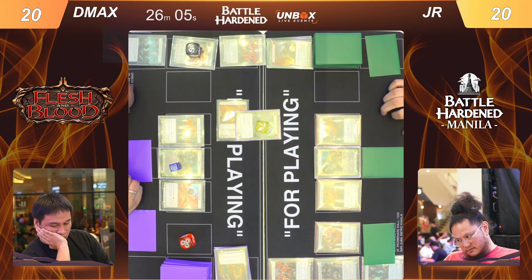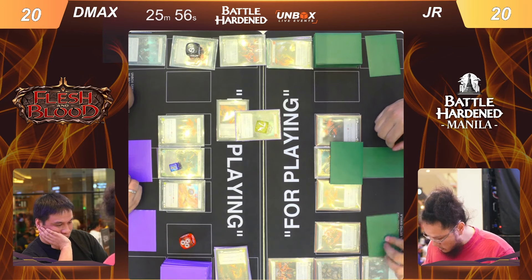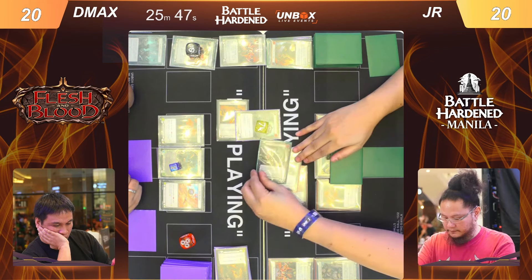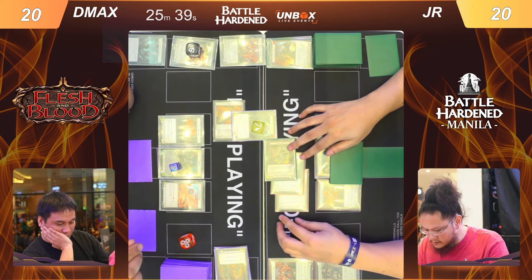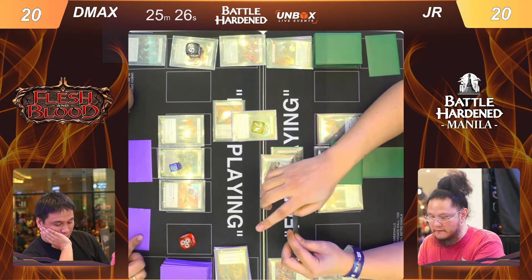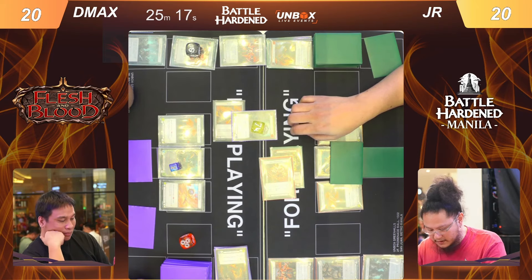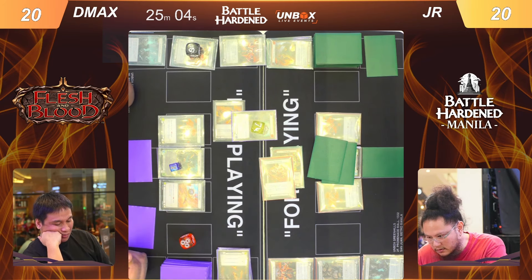The great thing about fighting a Rhinar is that I don't think you need to think about on-hits — but now they have send packing, which is the new relevant on-hit people should be worried about. JR is offering up his armor and a swing big, fully covering that seven. He should be able to generate a might token. JR is taking two damage and going down to 18.